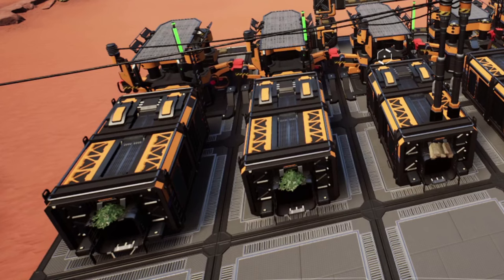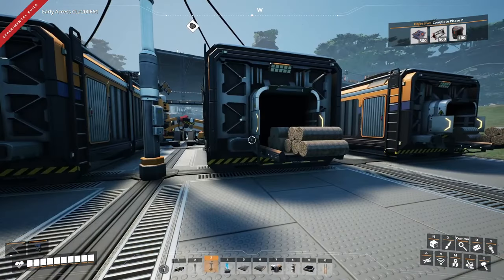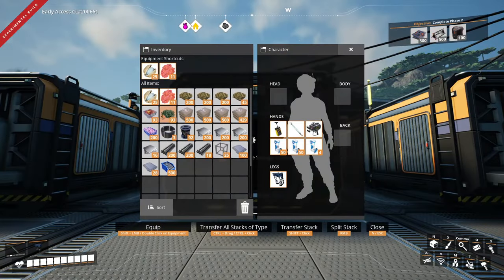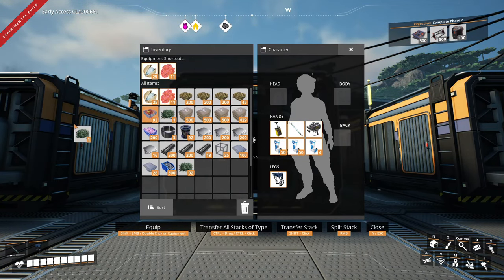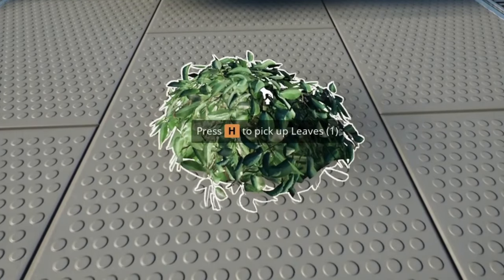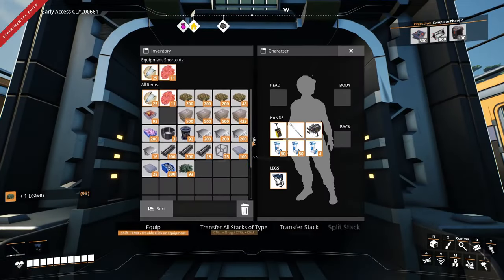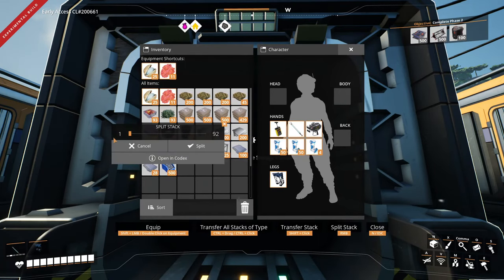At the time of making this video, there are currently three ways to label containers in Satisfactory. Besides this method, you've got signs, which require fix-it coupons and quartz, and you've got the output belt, which can only be used to label the output containers. To place an item label, get some of the item and hold right-click on the stack in your inventory to get a stack of one, then drop the item. You can drop them on the floor, but I find myself picking them up by accident, so I like to walk right up against the container so the item ends up on top of the socket.